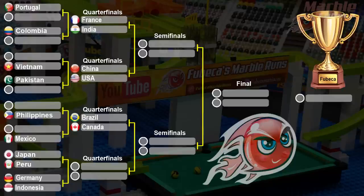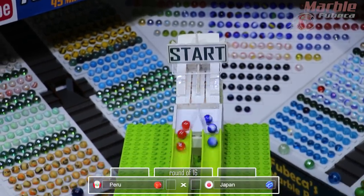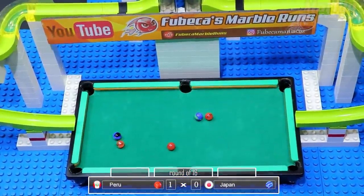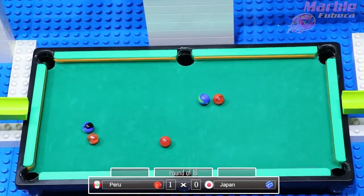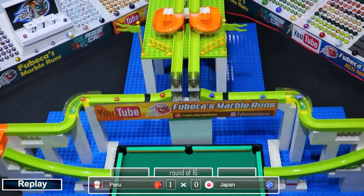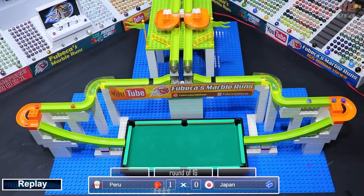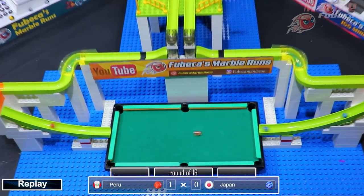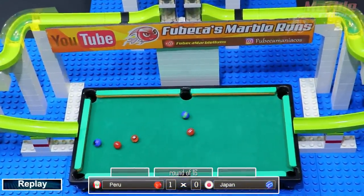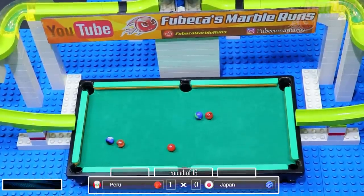Next up, we have Japan versus Peru. Japan did not advance in the last tournament, and Peru is another newcomer to the Marble Billiards tournament. Japan, in the blue, gets one in right at the start, which will score Peru a point, and that will be all for this round. Peru will advance to the quarterfinals, and Japan will be eliminated just like they were in the last Marble Billiards tournament. Peru is on a clean slate, never having done a Marble Billiards tournament before.